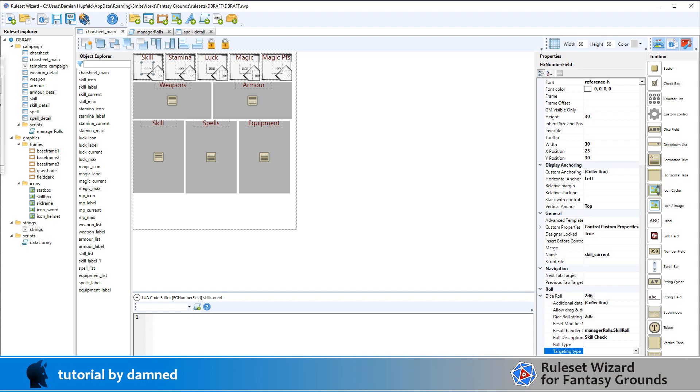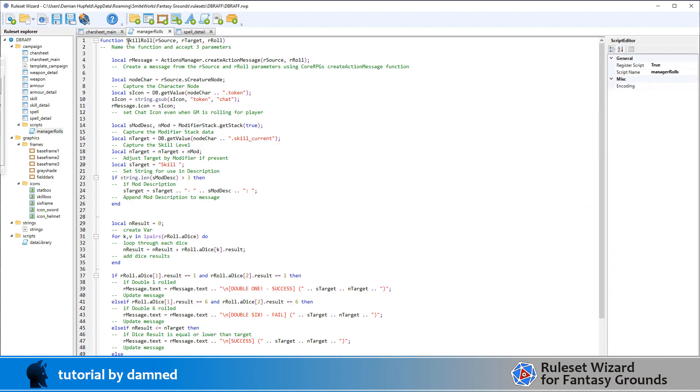What will happen is 2d6 will get thrown and that will be passed to this script along with who threw it - our character's name - and any targeting information. We'll send through the actor and the roll to manager_roles.skill_role. Over here in our tree, I've created a folder called scripts underneath campaign, and we've created a script called manager_roles which is what we've referenced in our result handler.